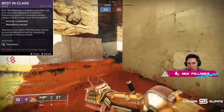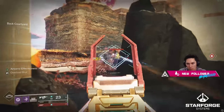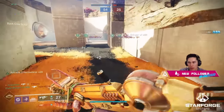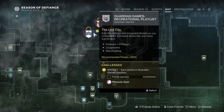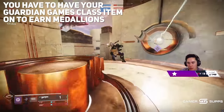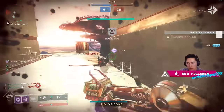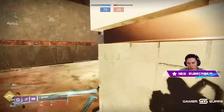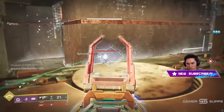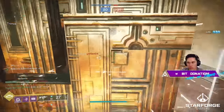Specifically, this next step requires you to earn Medallions by completing activities with your Guardian Games class item equipped. Complete a Supremacy match or a Guardian Games playlist activity to earn your first Medallion. Both of these can be found via the Tower Map — they're right at the top. You have to have your Guardian Games class item on in order to get those Medallions. A lot of us have pre-saved loadouts, and if you click one, your Guardian Games class item won't be equipped, so you won't be earning Medallions.